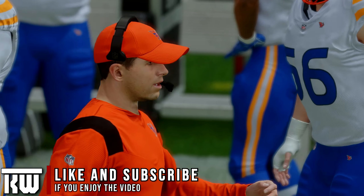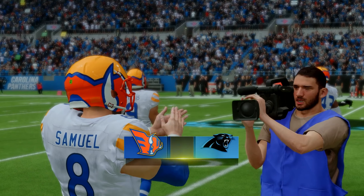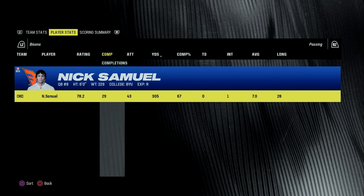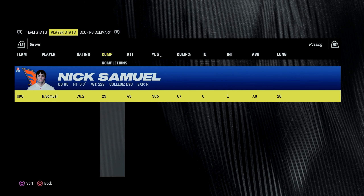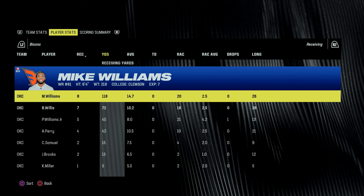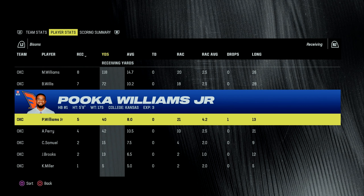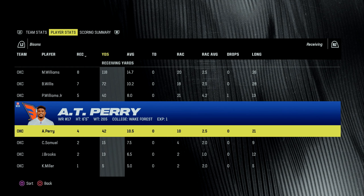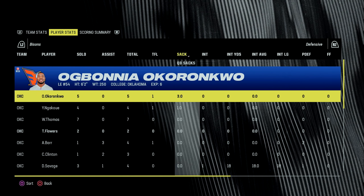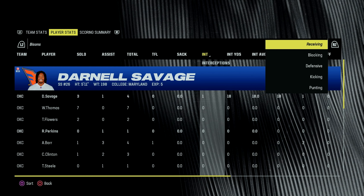I'll be honest, I did not think we were going to win this game at a certain point, but Nick Samuel came up big on that final drive to get the game-winning field goal. He finishes with 29 of 43 for 305 yards, no touchdowns, but one interception. Kendra Miller ran for 77 yards and a score; Puka Williams ran for 35. Receiving: Mike Williams had 8 for 118, Brayden Willis 7 for 72, Puka Williams 5 for 40, AT Perry 4 for 42. On defense, Will Thomas led with 7 tackles; Ovo Okoronkwo got 3 sacks, Ngakwe 1, and Darnell Savage had the lone interception.